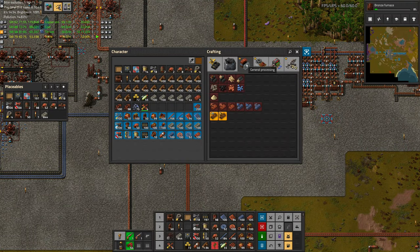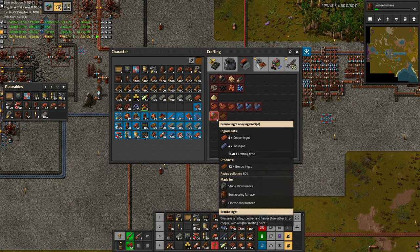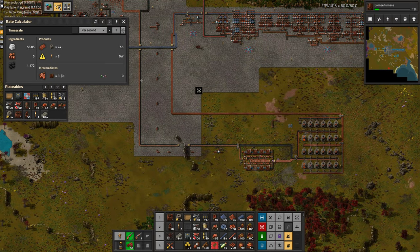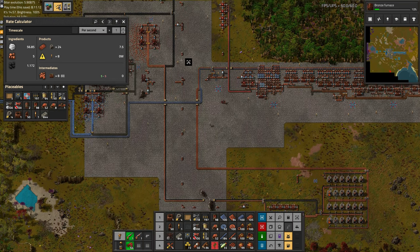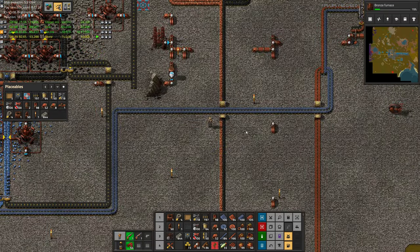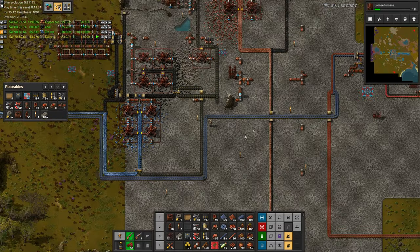It looks like now it's time to get into bronze — it's pretty straightforward, we just need the alloy furnaces and the ingots of both types. One thing to note is that our setup for making copper was sized around making 7.5 copper plates a second, because that's what fits on our bus. But now by making tin, we have a new thing to spend it on. So we're probably going to want to expand our copper production soon. Tin will probably hold up because you really don't use much tin until bronze, so we'll have to see.